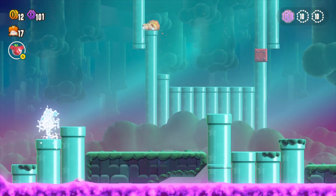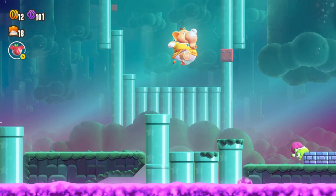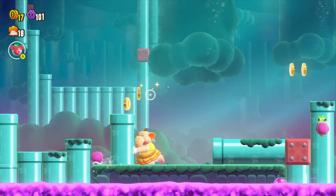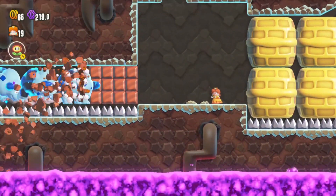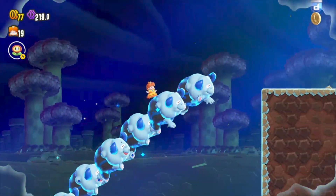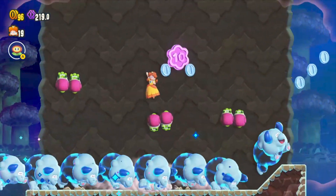The drawback from choosing one of these easier characters is they do not get to benefit from power-ups, so that's a no-go for me. The power-ups in this game are pretty fun — I wish there was a little more variety. The big new one introduced is the elephant power-up, which lets you swing your trunk forward and store water to spray on lava and wilting flowers. The elephant didn't really do it for me — I tend to like power-ups that give traversal or flying abilities, and the elephant significantly increases your size making you an easier target.